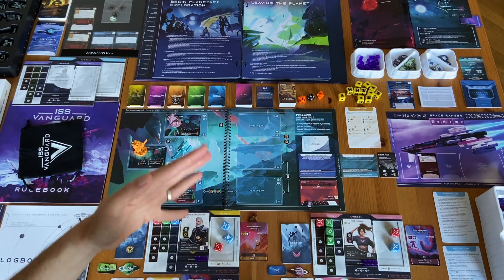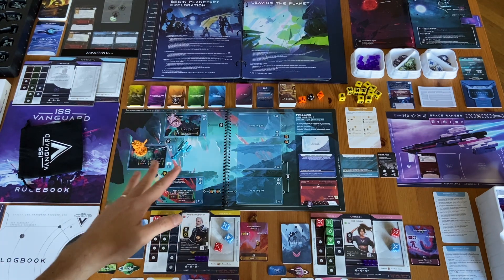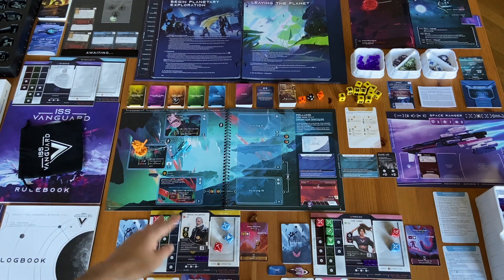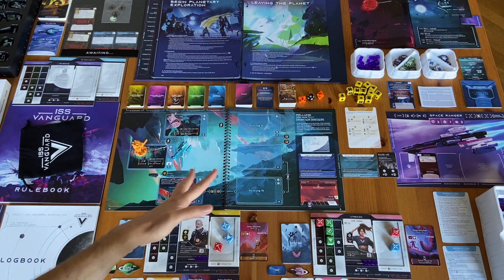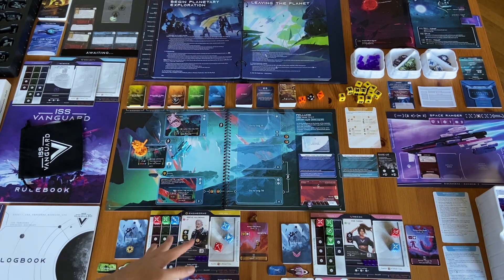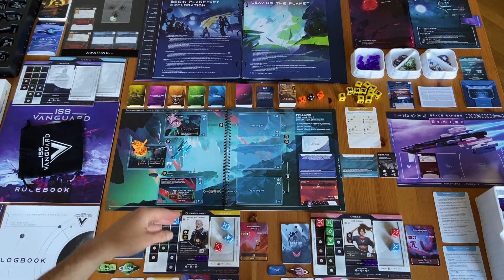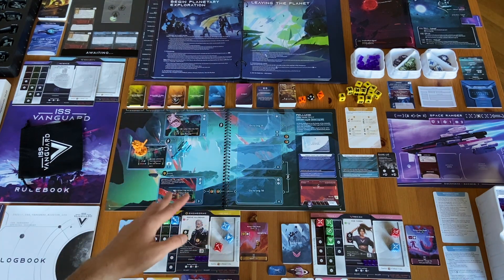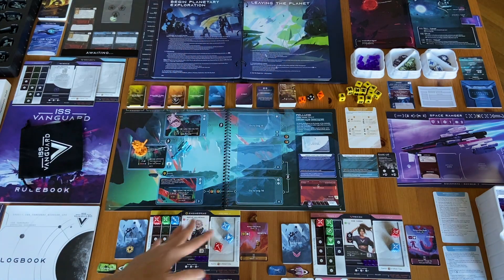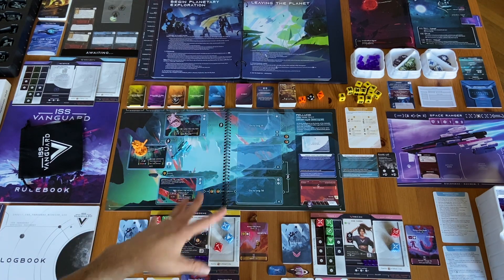In this game there are no heroes in the typical sense, like in a usual Awaken Realms game where you follow one hero through the campaign. Instead, you have different sections of the ship — specializations: security, science, engineering, and recon. During a mission, if you play solo, you choose two of these section characters. In a four-player game, you use every section. You use different characters throughout the whole game because people returning from missions are tired and need to rest, so you recruit new crew members.